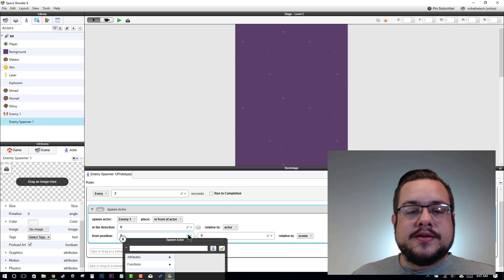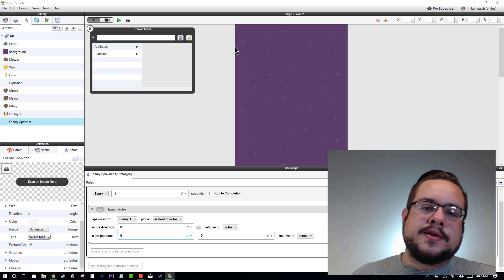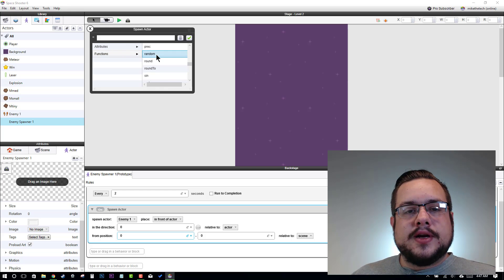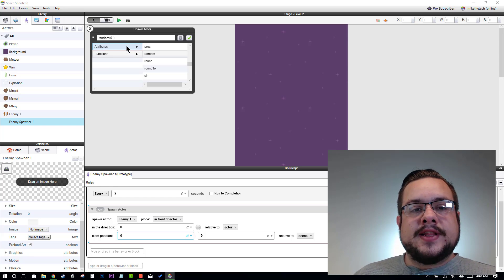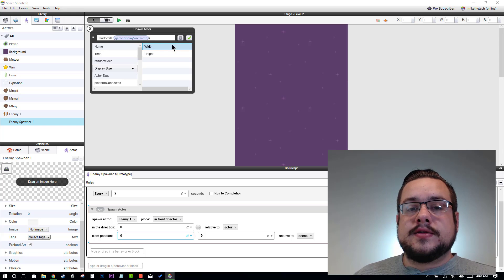We'll open our Expression Editor. For the X-axis, which is horizontal and comes first, we want to do a Random Range, because we want our enemy to pop up in a random position — from the left side of the screen, which is 0, to the right side of the screen, which is however wide the room is. We'll go to Functions, look for Random, and double-click on it. Our minimum number is 0, and the maximum number is our Room Width, which we can find by going to Attributes > Game > Display Size > Width. Now it'll say a random number between 0 and however wide our screen is, which is perfect. Let's hit the check mark — that's done.